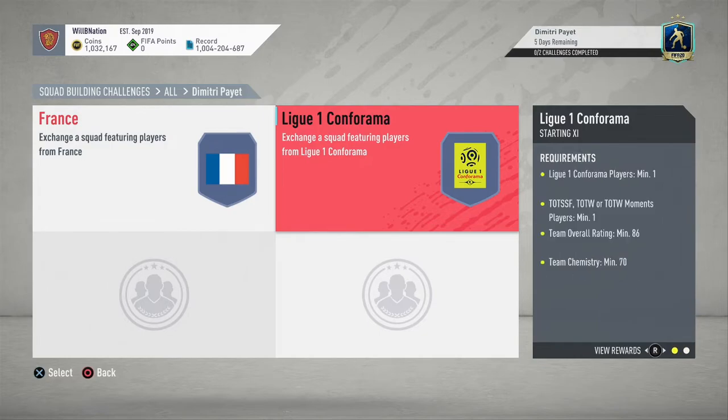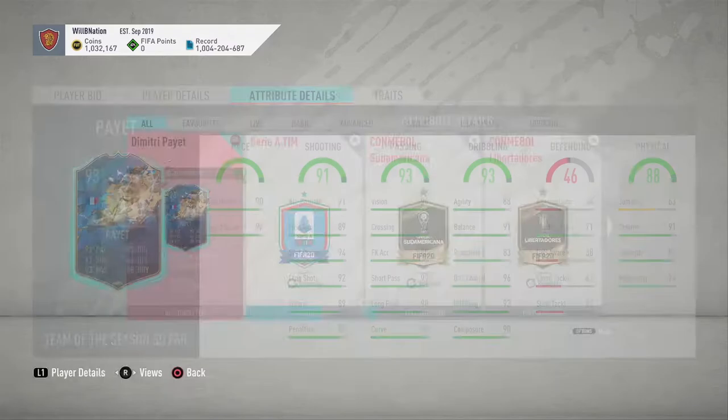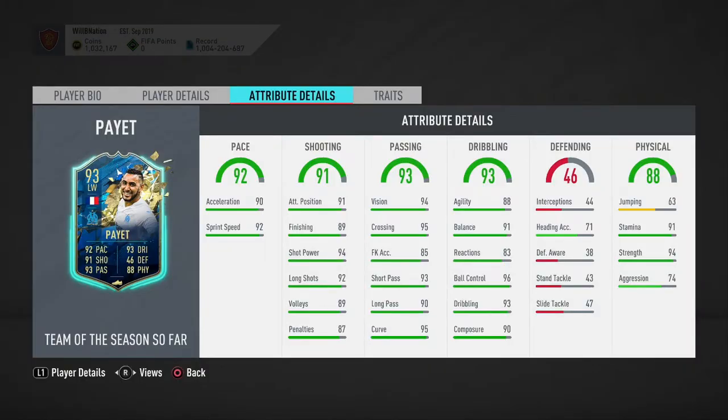Honestly, I don't think that's going to be too expensive for a 93-rated left winger with these stats, plus four-star skill moves, four-star weak foot, and a couple of nice traits. Currently according to Futbin, it's around 167k in liquid coins on PlayStation and around 163k on Xbox. That's reasonable value and will probably come down to around 150k before too long.